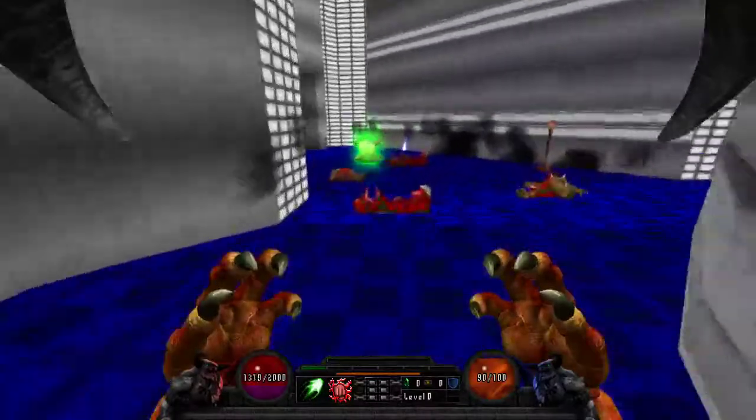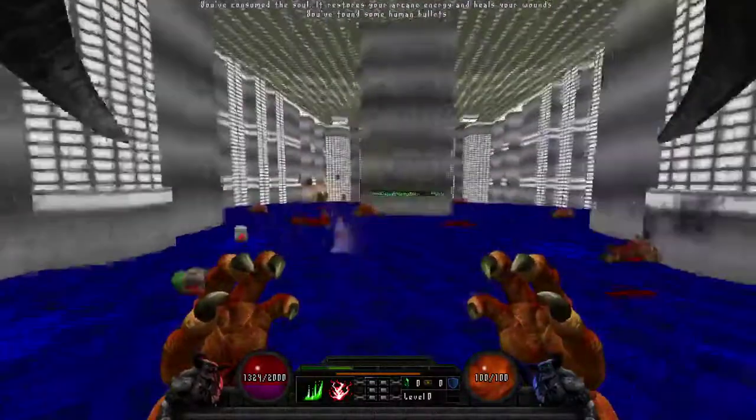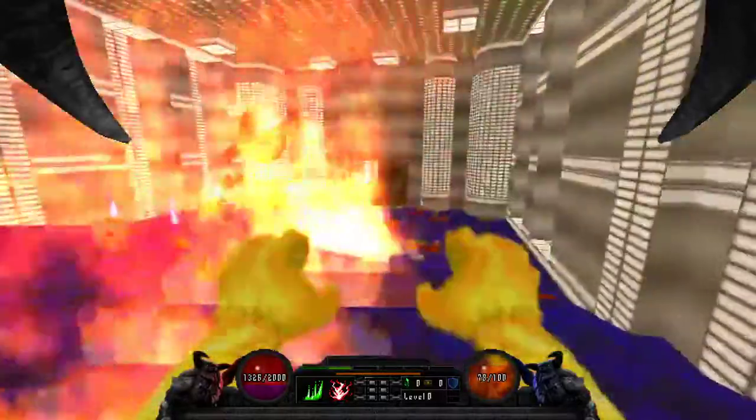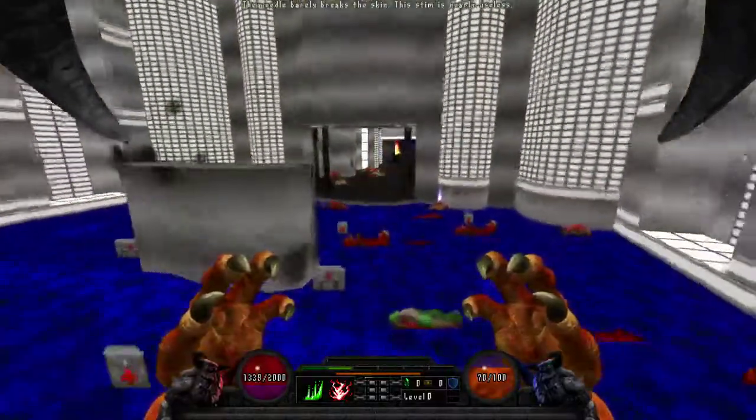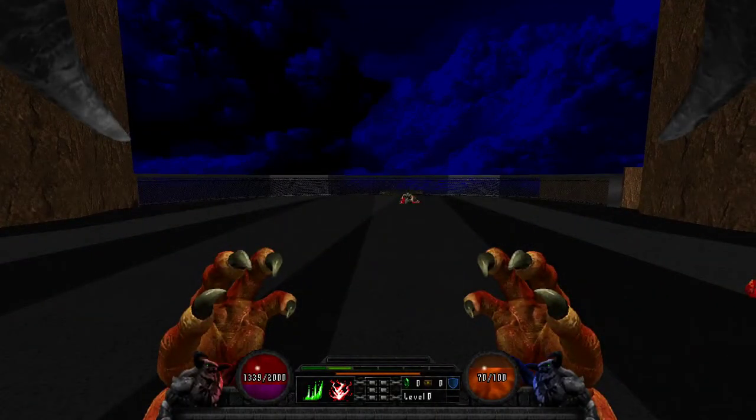Now let's grab that scroll and look at Firestorm. Firestorm sends out a wave of fire that pierces enemies, goes over walls, and sets them on fire and builds stacks — that's a recurrent theme.